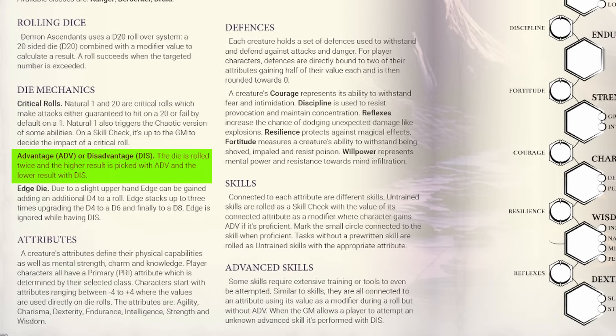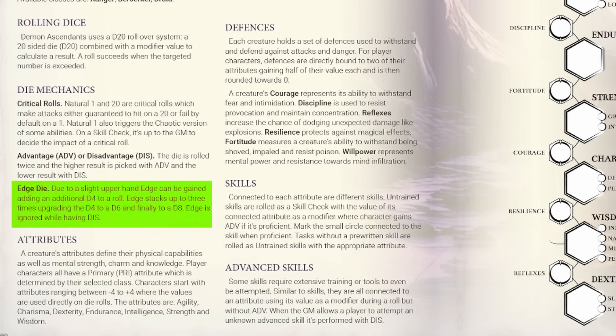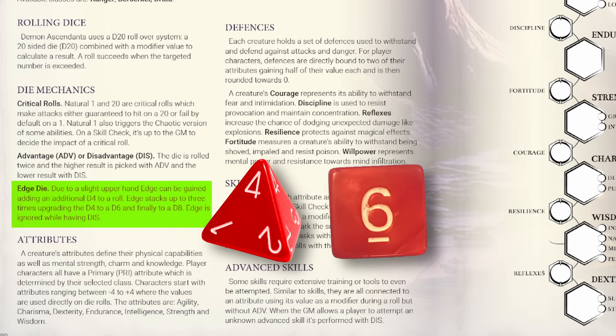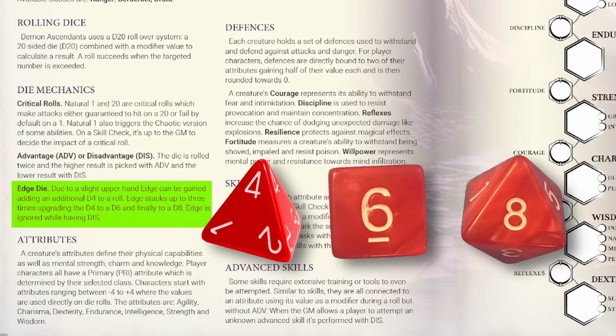But here's the first place in the mechanics where you see some brilliant deviation: edge dice. Instead of rewarding good positioning and tactical approaches with flat bonuses like advantage or +2 or +4, Demon Ascendance gives players an easy-to-track stackable reward in the form of edge dice, where players can add a d4 to their d20 roll — or if there are two edges on a roll, a d6; three edges, a d8. With this edge system, there are no flat bonus numbers to remember. It's just a universal stackable step die system that's dead simple.